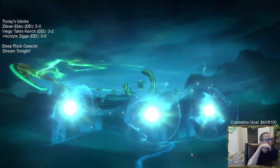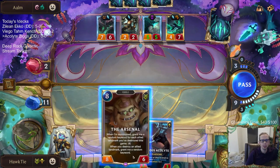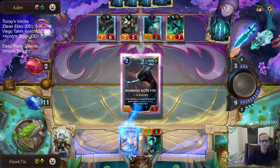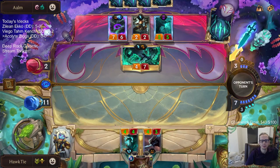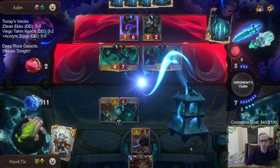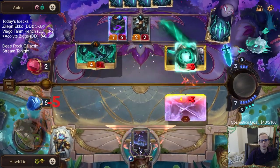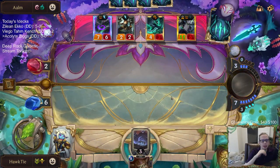Yeah, I guess that's going to be game. Alright, close game. Good hand opponent. Round five Hydravine is always hard to beat, especially when they stunned my Poppy the round before. I don't really have a choice but to do that. Arsenal has been looking too expensive. Maybe Arsenal should just be the Bandle City card that draws two - the three mana draw two. Maybe that's supposed to be our top end card, not the Arsenal.